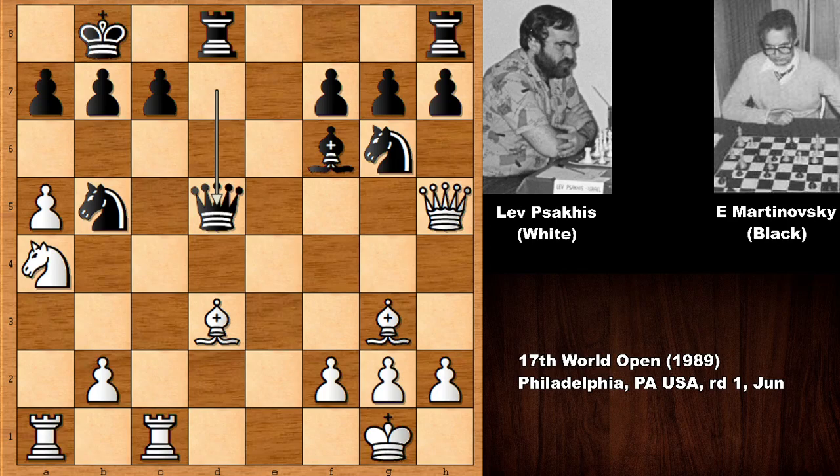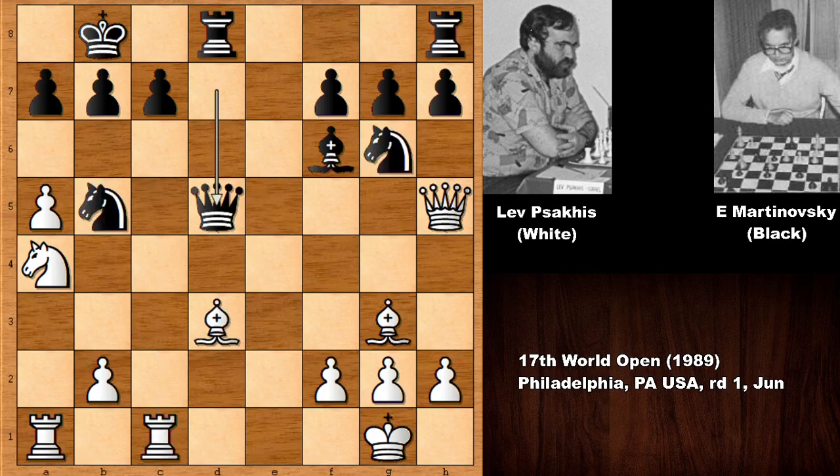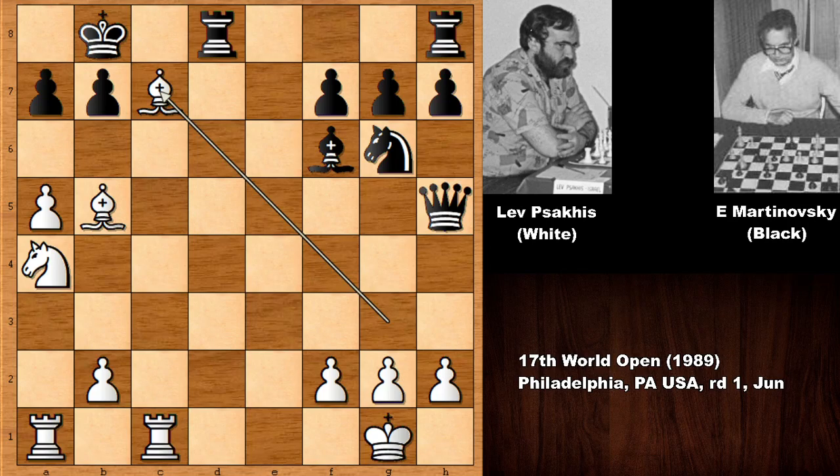Lev Sakis sacrificed his queen: bishop takes on b5, and this is what Black completely missed. Martinovsky captures the queen, but that was also a blunder. Even knight to e5 — the most accurate move — is losing because White has the bishop and is up a pawn. After bishop takes on b5, removing the defender of f7, Black captures the queen, and then bishop takes on c7 by Sakis.